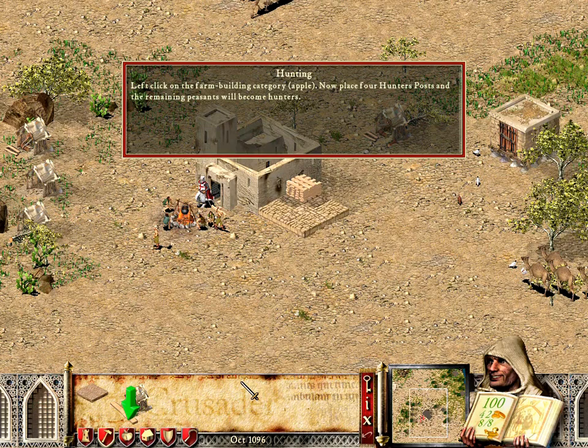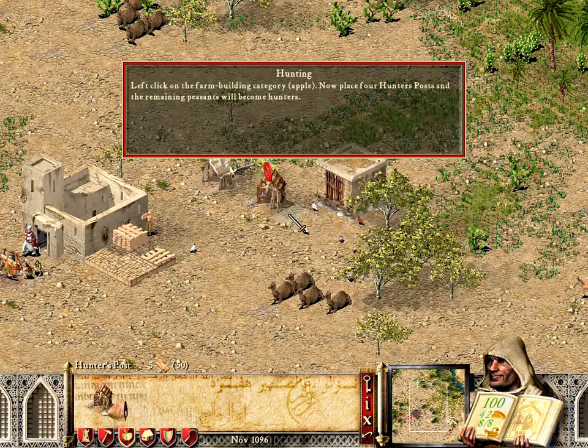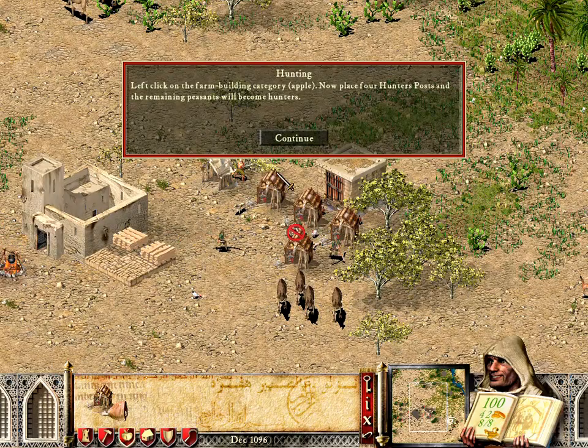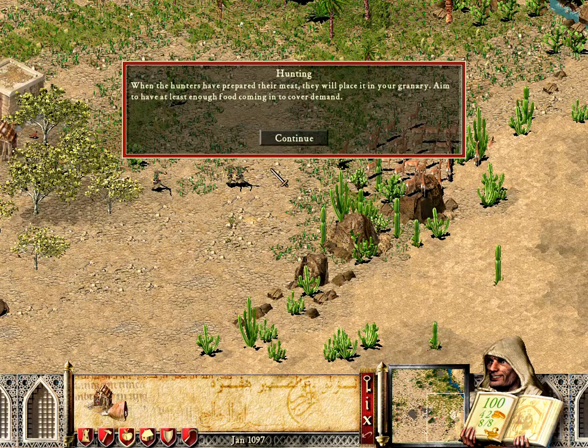Now place four hunter's posts and the remaining peasants will become hunters. When the hunters have prepared their meat, they will place it in your granary. Aim to have at least enough food coming in to cover demand.